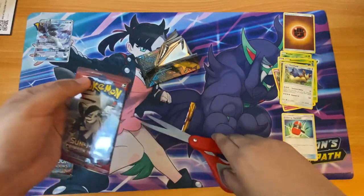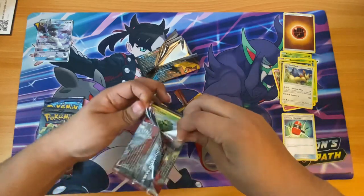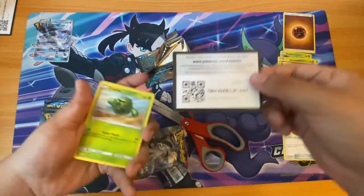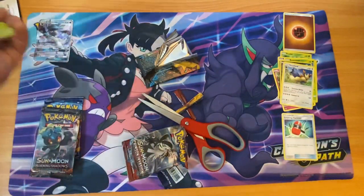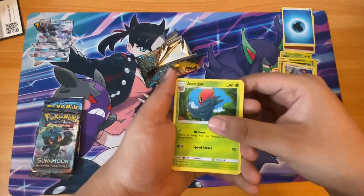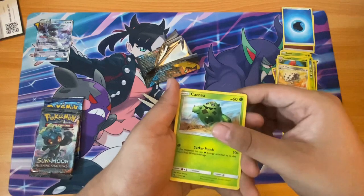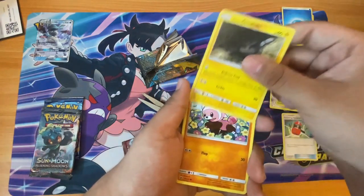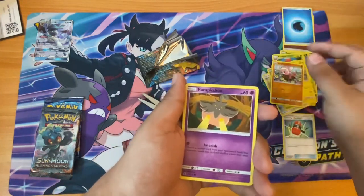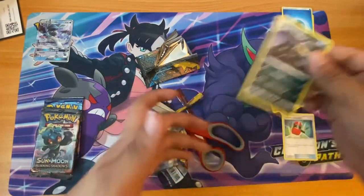I'm gonna go to Crimson Invasion. Okay good, I don't want to see if it's a white or green. Water Energy. What's that? Kakuna, Mareanie, Kecleon, Galarian — oh no, not Galarian — Lola, Jolteon. Staryu, reverse Gastrodon, and we get a Houndoom non-holo rare.